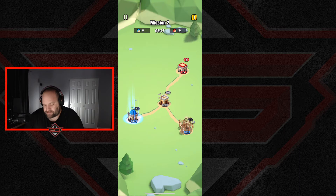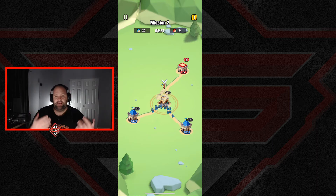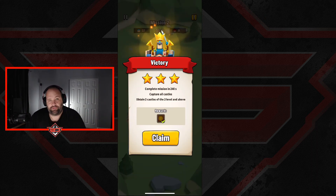Here's a really good technique to know for future games: you can send people from multiple castles at one time by holding your finger on one of the castles, dragging it to another one of your castles, and then dragging it to the destination. You'll see that they both go at the same time - it's a really great way to send a lot of people to one area at once. We go from the first one to the second to the middle one, sending people from all three castles, and we get the three stars right there.